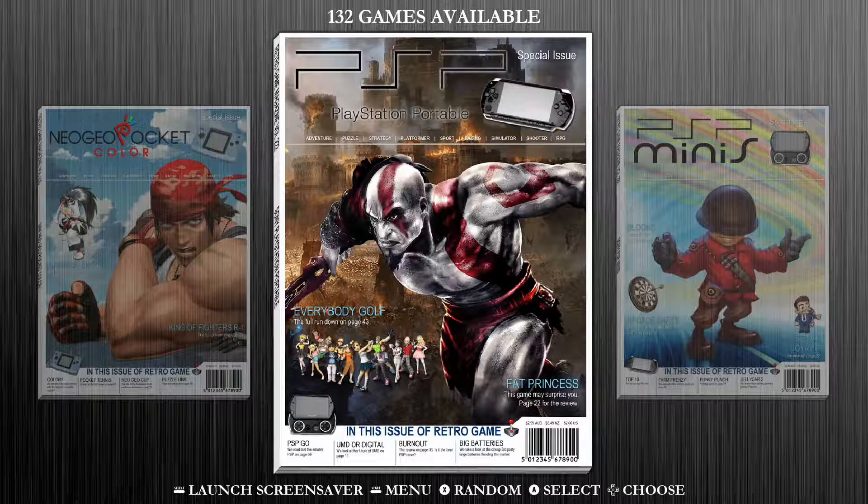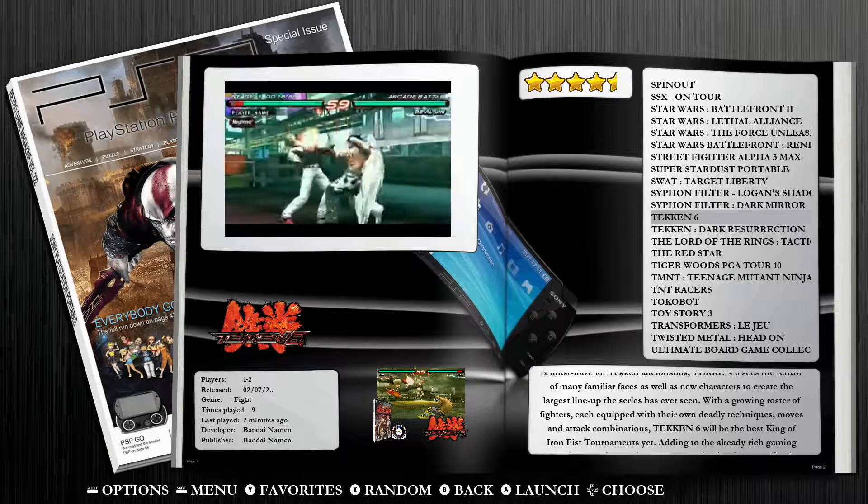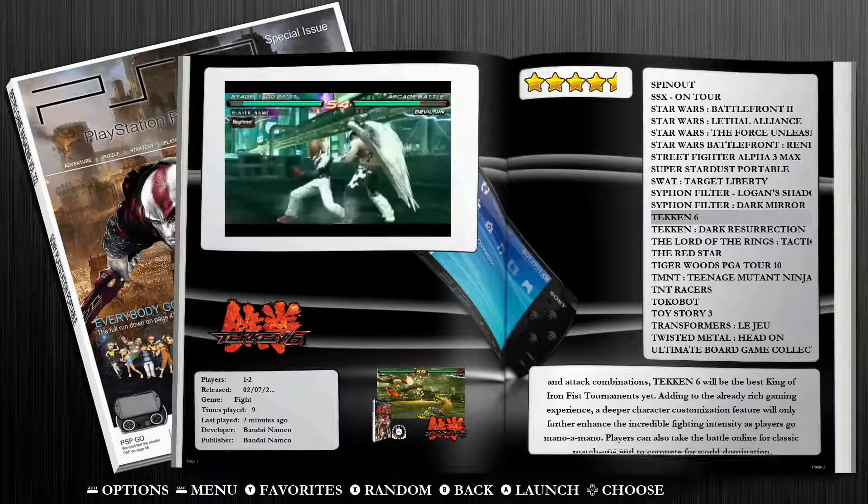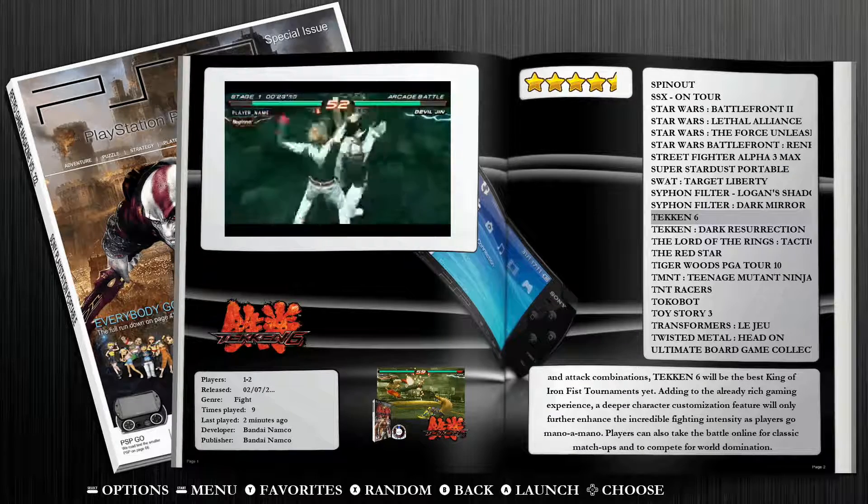For the hotkey function, we're going to jump into this — it's going to be super simple. We're going to go into our PSP collection and select any game. You can access your settings regardless of which game you go into, so it doesn't make any difference. Just select any one of them. I'm going to jump into Tekken 6.